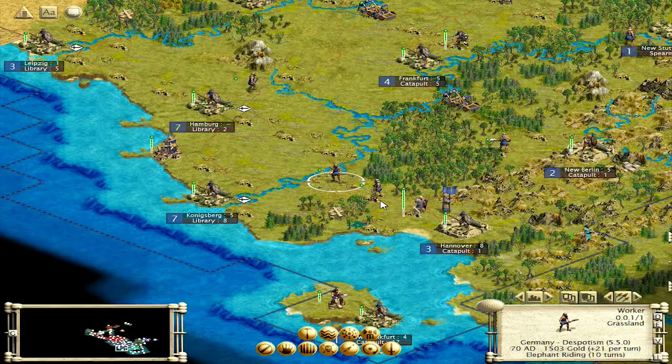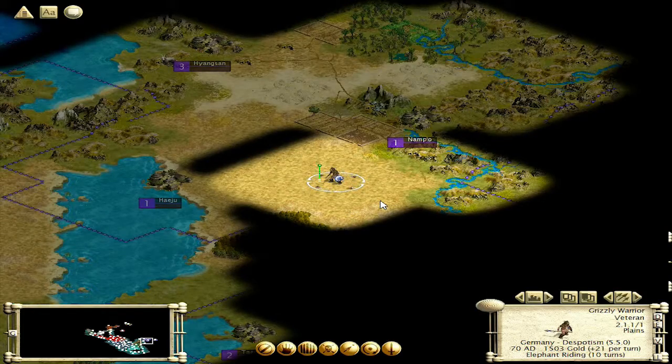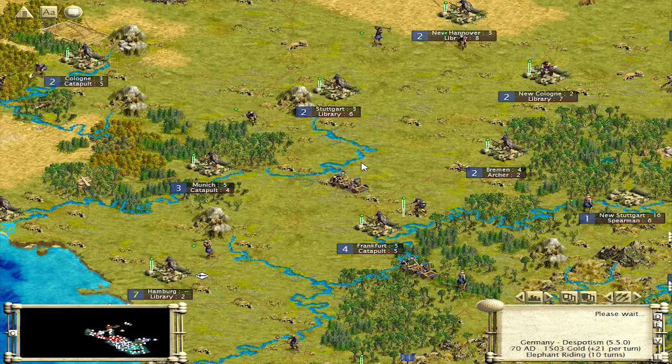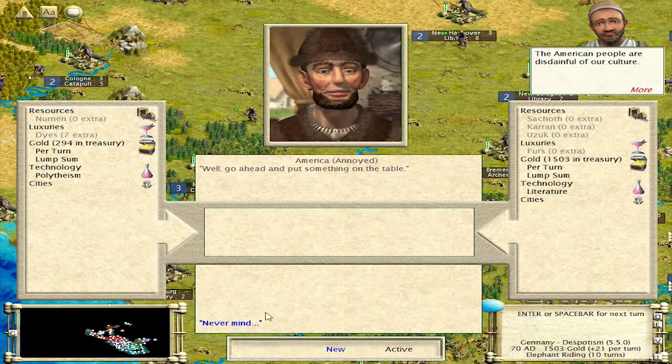Send them over that way. This can be a mine. Let's make it harder for Spain to want to attack us. They're going to boot me out again and I'm going to end up over here. Alright, elephant riding in 10 turns.